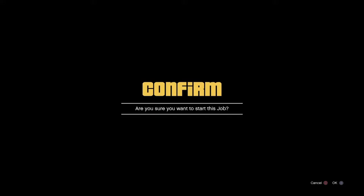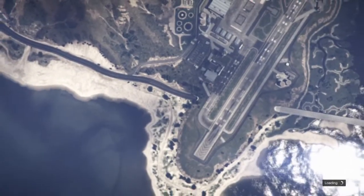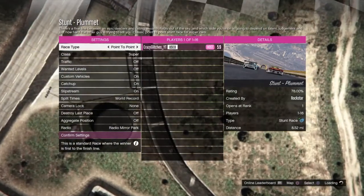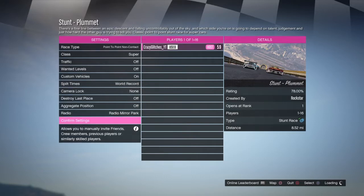It's called Plummet — the first one. Start that up. It's a simple glitch, takes about one to two minutes. When you're in the job, go to race type — it'll say point to point. You want to put it on point to point no contact.